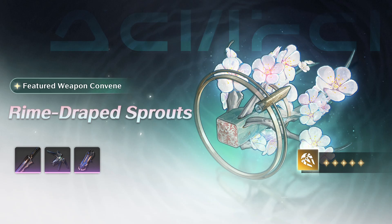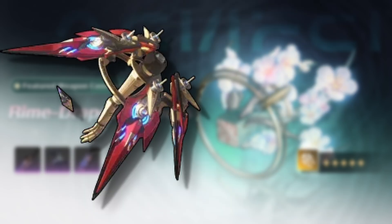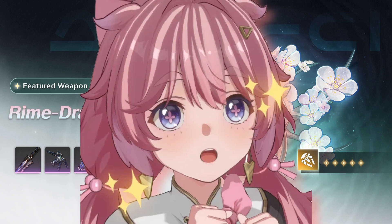Let's look at the weapon banner. Rime Draped Sprouts is the best in slot for Zheiji, as it considerably buffs her basic attacks. Most of Zheiji's damage counts as basic attacks, so this weapon will provide a nice bump on your numbers. However, Stringless is her second best option, closely followed by Cosmic Ripples. Unfortunately, Rime Draped Sprouts is super niche — I don't see other resonators being able to use it except Encore, but for Encore it should be her new best in slot.